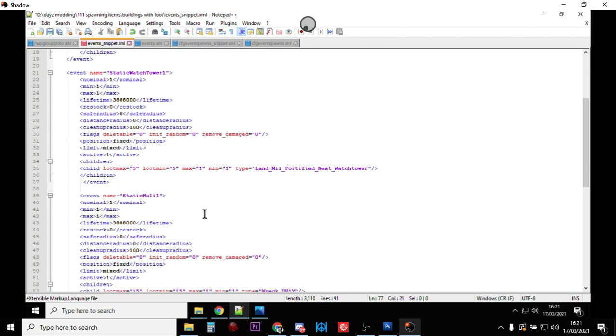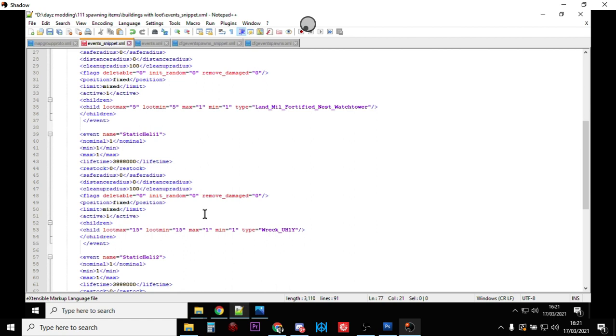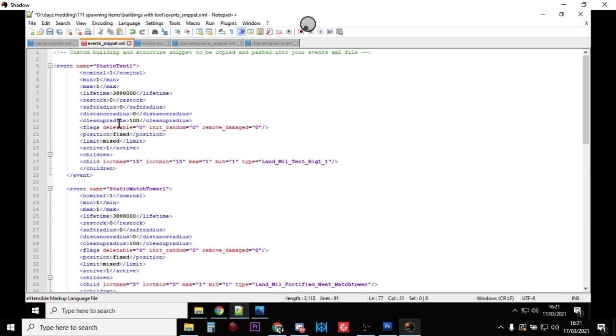Another interesting thing: when we create an event like static watchtower or static heli at a particular place, it is actually a dynamic event. As you know, certain military items are dynamic-event-loot only - things like the FAL, the LAR, the VSS, the AUG, or the SVAL. They only spawn at helicopter crashes. But you'll find that dynamic event loot spawns in at these tents and watchtowers too, because we're spawning them in dynamically. So your custom tent or watchtower will get dynamic event items.